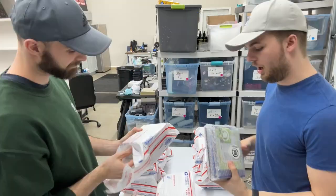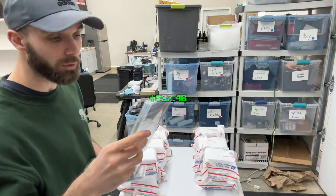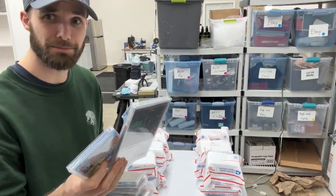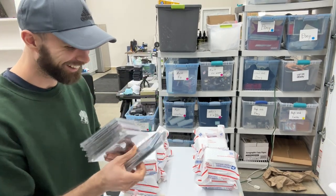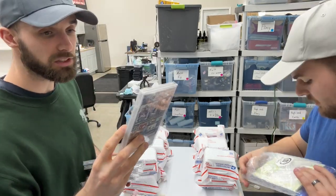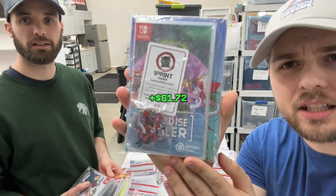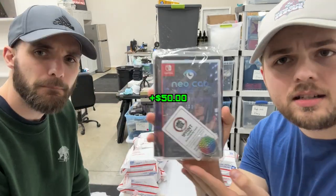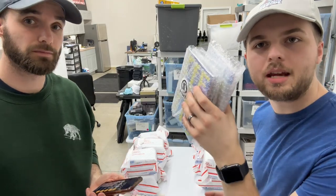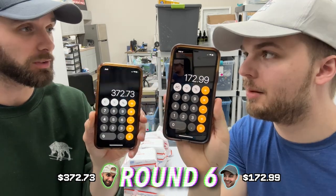Round 6: I only have three items — Wonder Boy Asha in Monster World, Space Warlord Organ Trading Simulator, Postal Redux, Balan Wonderworld, a fully Japanese title, Eternal Radiance, Paradise Killer, and Neocab — all from LimitedRun, coming with little charms. The winner doubled the other's price with just three games. Total came to $372.73.